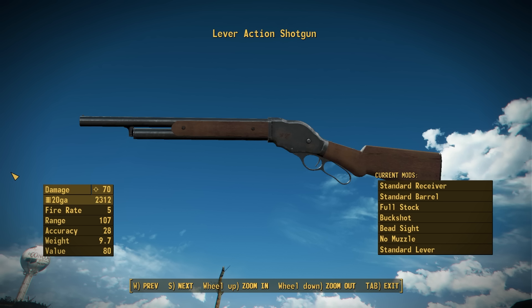It uses 20 gauge from munitions. You can of course swap that out for 12 gauge, but it's not balanced for that so you'll need to make some other tweaks if you do so. It has a fire rate of 5, since it is lever action, a range of 107, an accuracy of 28, a weight of 9.7 pounds in this configuration, and a value of 80 caps. All of these can be tweaked with the attachments over at the weapons workbench.